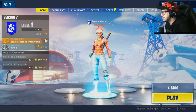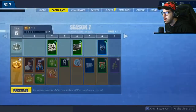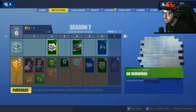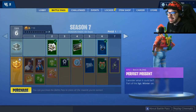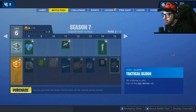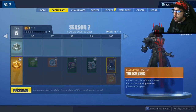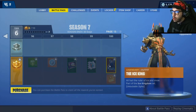Everything looks a bit different — look at that loading screen, that looks freaking sweet. The battle pass starts off with the two skins Zenith and Lynx. There's an Arctic Camo wrap, a Perfect Present, Tactical Sleigh. And look at Tier 100 — it changes colors! The gold one is sick.